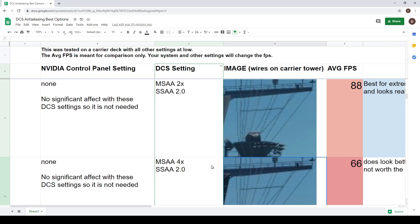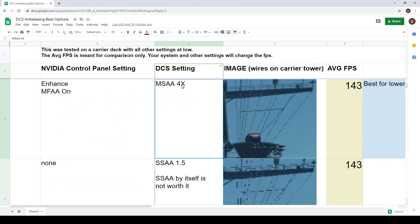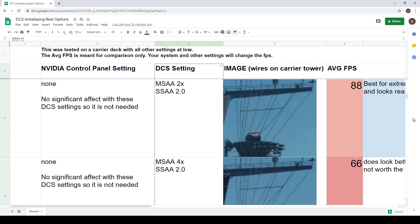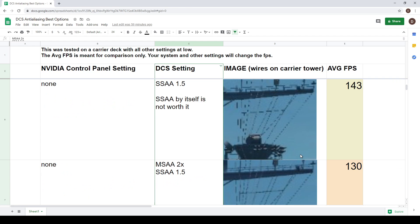So there you have the settings: low-end machines use MSAA 4x; mid-range machines use MSAA 2x with SSAA 1.5 and make sure you turn on MFAA in Nvidia; high-end machines use 4x with 1.5 and no Nvidia MFAA; extreme systems use MSAA 2x with SSAA 2.0 and no Nvidia MFAA. I hope you got something out of that and find it helpful. Let's jump into DCS real quick and see the real-time results.